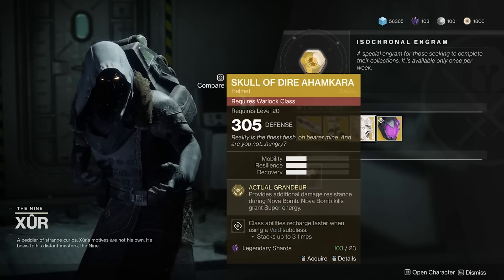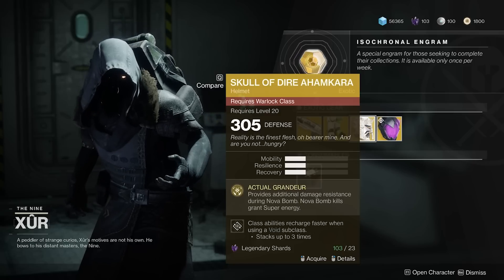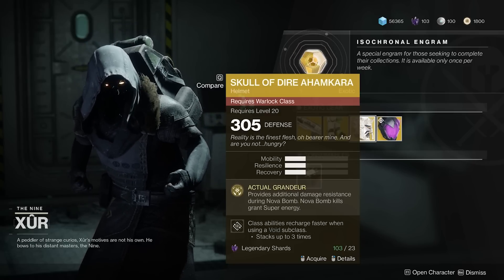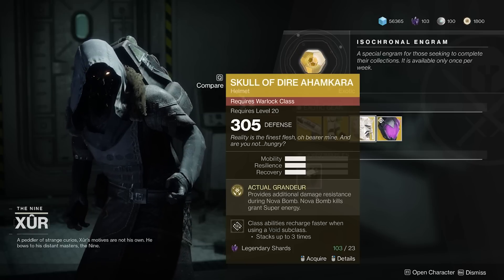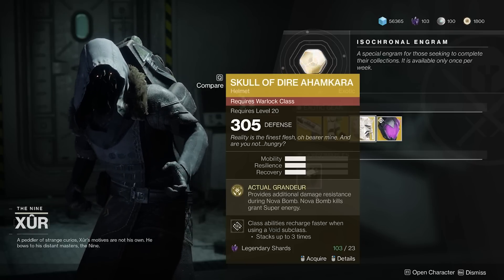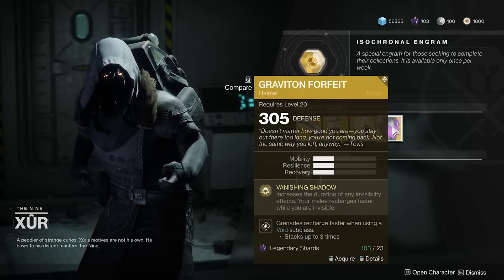Next up we have the Skull of Dire Ahamkara, another Destiny 1 exotic with brand new perks. It provides additional damage resistance during Nova Bomb, and Nova Bomb kills grant super energy. A combination of a couple of Destiny 1 exotics with some new twists — it can definitely be useful, but honestly you probably have some better choices already.